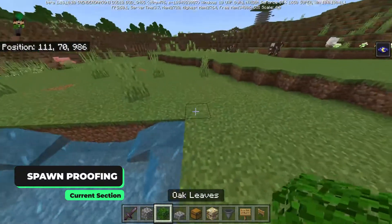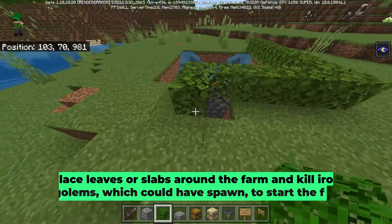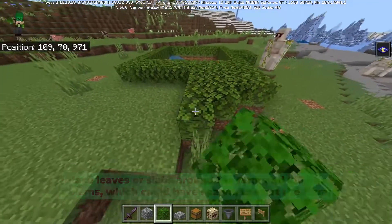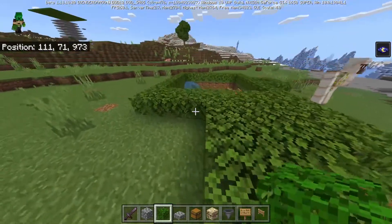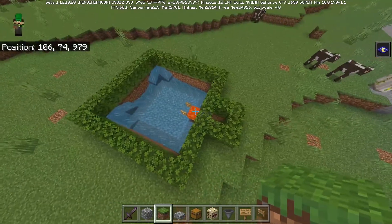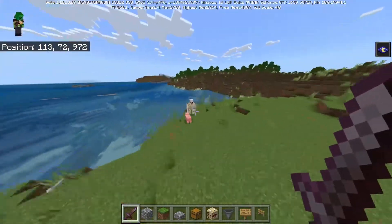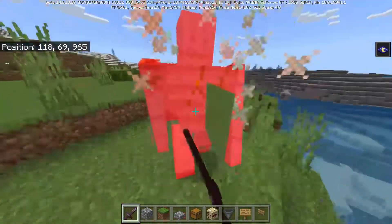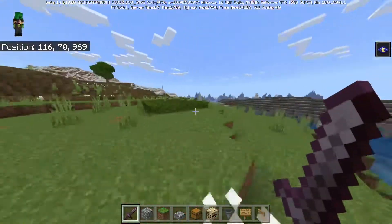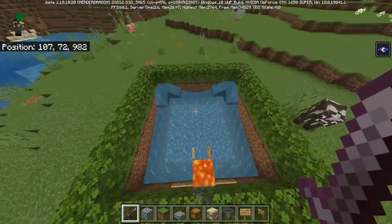For the final step, go ahead and place a bunch of oak leaves to spawn-proof our area like so. You guys are going to want to cover as much of the area as you can with these blocks, as this will prevent iron golems from spawning there. Once you've spawn-proofed as much area as you can, you should see that iron golems will only be spawning inside our farm.